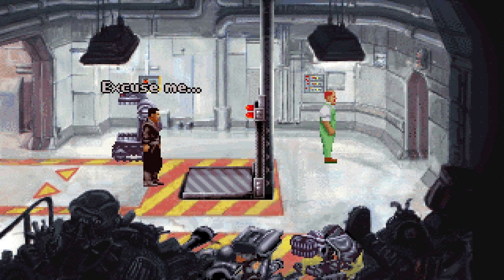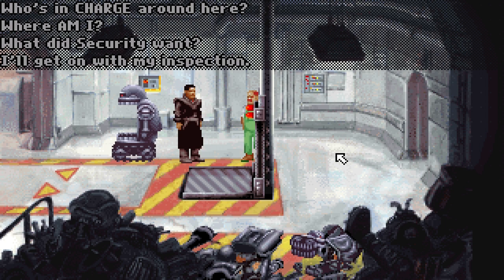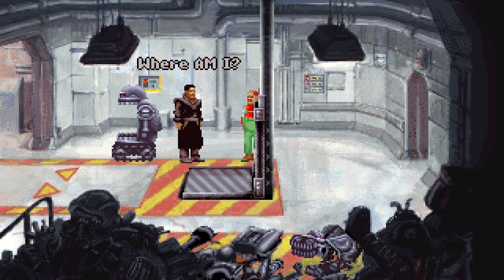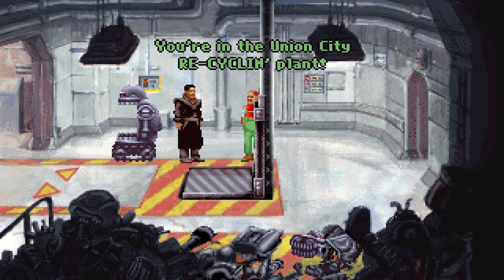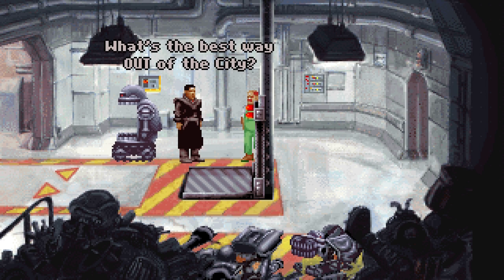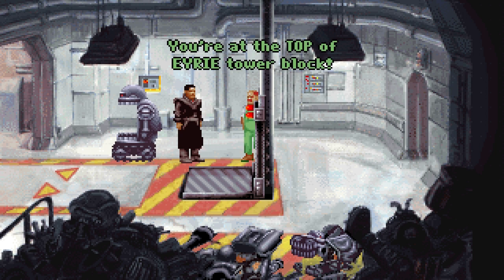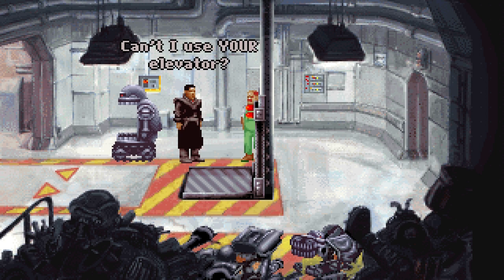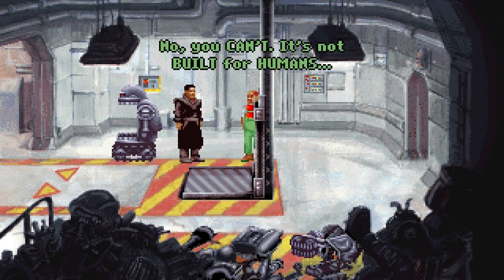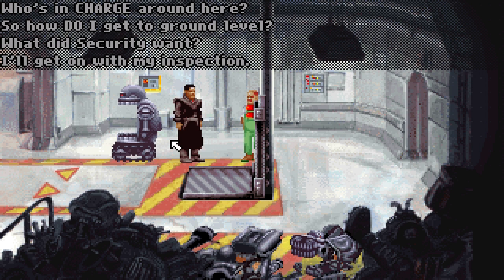Hi. Where am I? You're in the Union City recycling plant. Right, so there we are — that's where we are. In Union City apparently. What's the best way out of the city? You'll have to get to ground level first — you're at the top of Erie Tower block. Can't I use your elevator? No, you can't — it's not built for humans. And besides, it only goes down to the furnace. Damn.